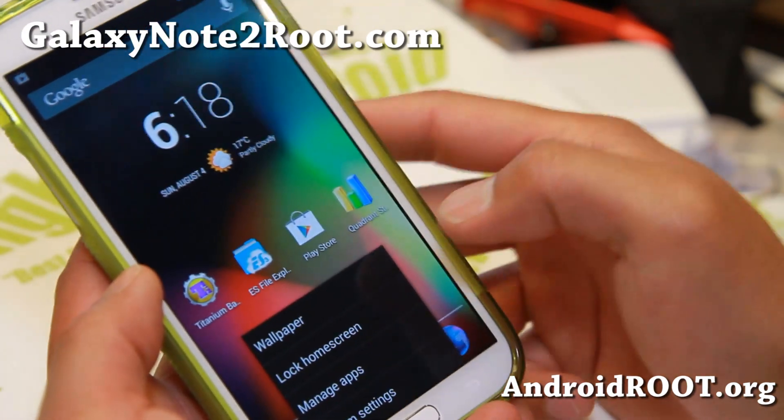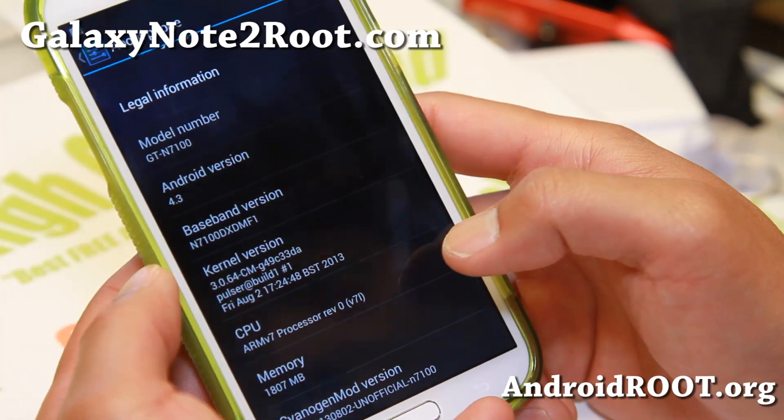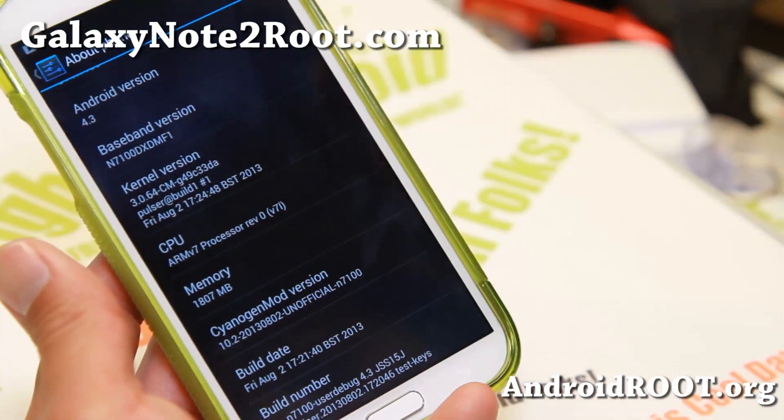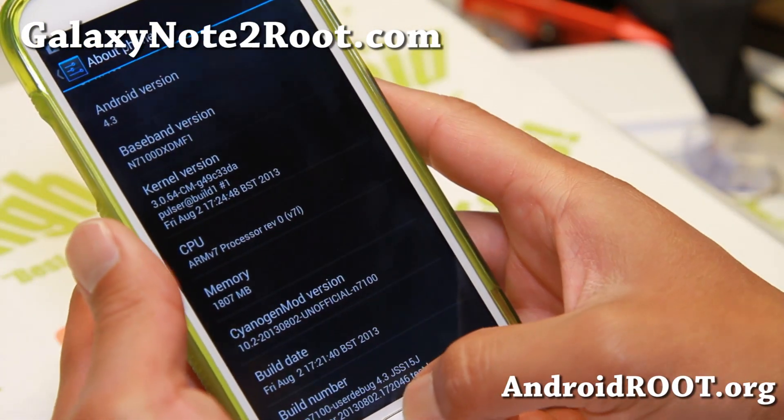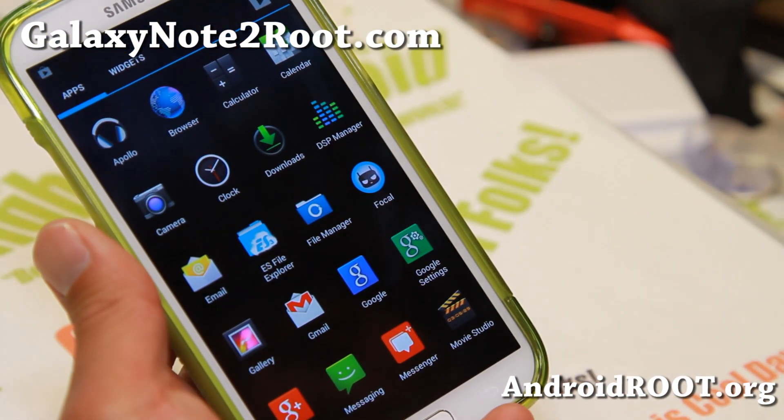Let me go ahead and show you some settings here. Android 4.3 — that's right. This is CM10.1 versus CM10.2, which gives you Android 4.3. You also get DSP Manager.